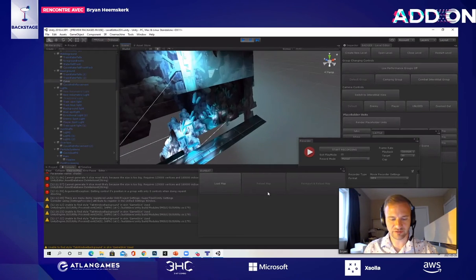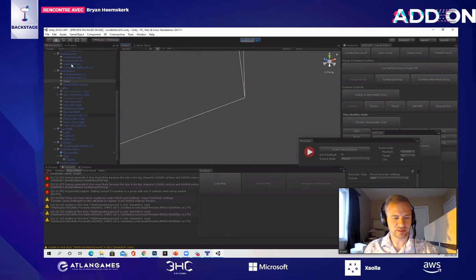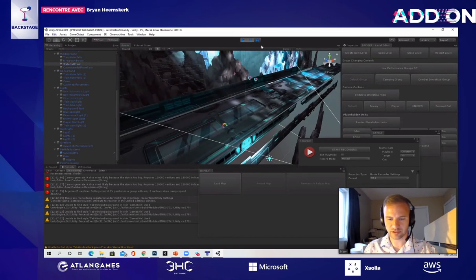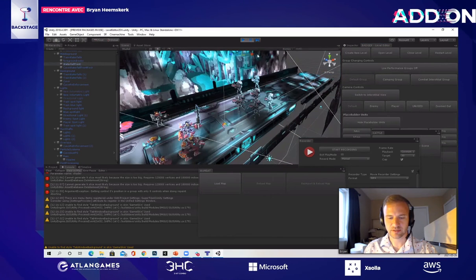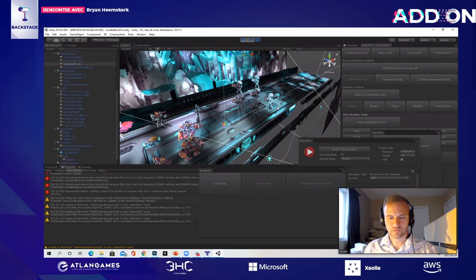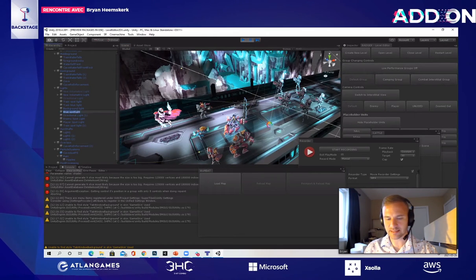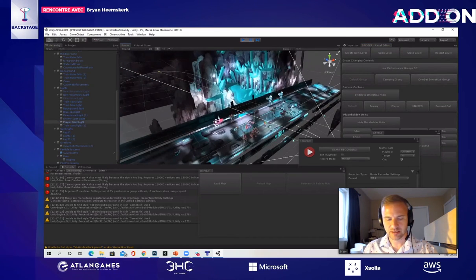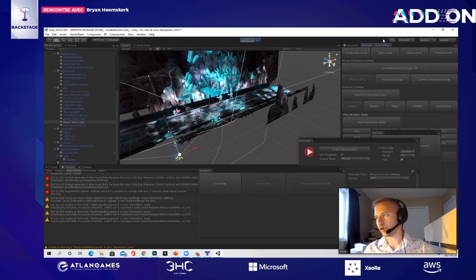Let's summon our characters into the scene — run your placeholder units. So we have our placeholder units in the scene and all these lights that can affect them. I have a blue spotlight that passes over the scene and I've set it to scroll across. We have a base light to create the scene. This is our player spotlight and we have just a spot right here. We use a mix of spots, points, volumetric lights, and such.